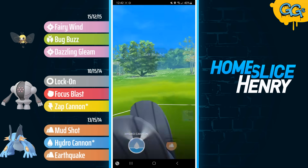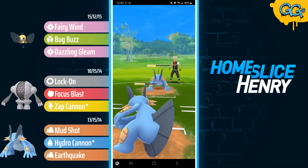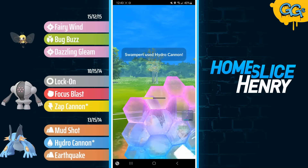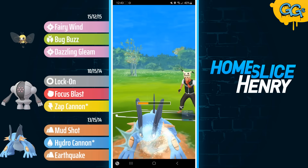Now it's the Swampert mirror. I'm up a shield but behind on energy. I noticed after doing these battles that I was running my old Swampert — I did build a new Swampert that has a much higher rank, but unfortunately I forgot to put it into the lineup. So I am using an old Swampert that has really poor IVs for the Ultra League.